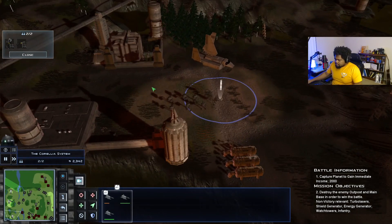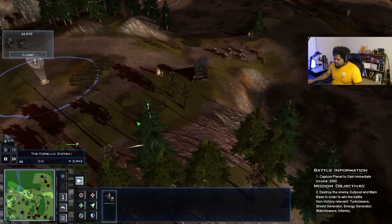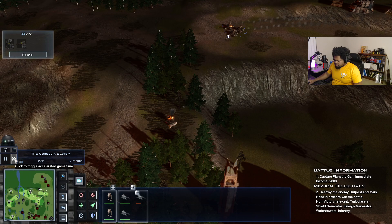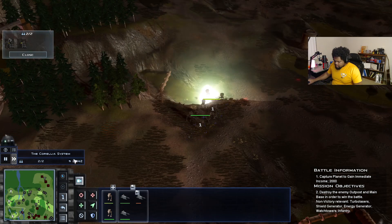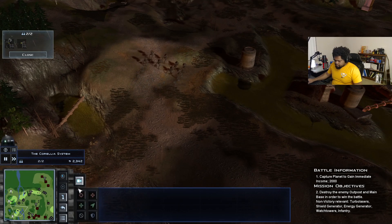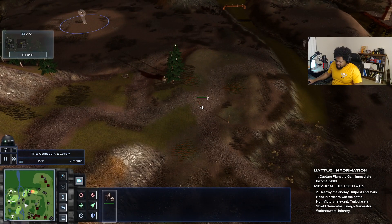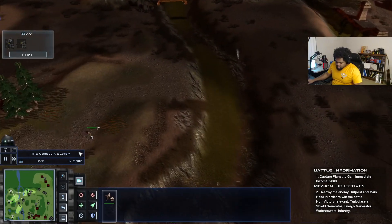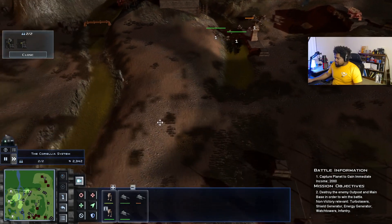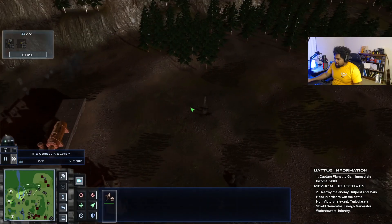Maybe we'll get more infantry out of this group — nope. We're having a bug right now. Let's get these E-Web troopers over here, maybe try and secure this area. Overall, I'm a big fan of having to fight really hard, big battles, but that mortar cannon just tips the scale way too far. It's so good it's way too good — it needs a little tone-down on its damage overall.